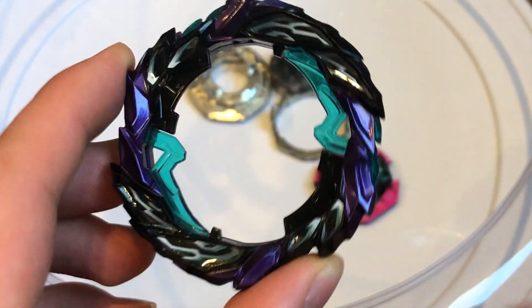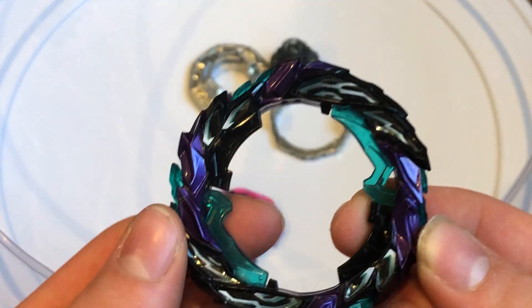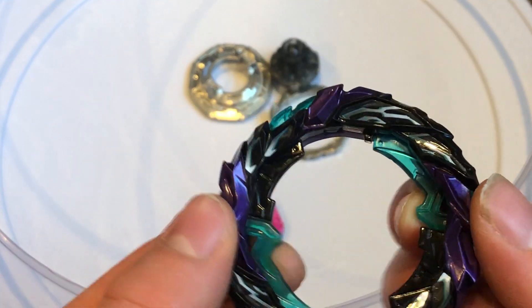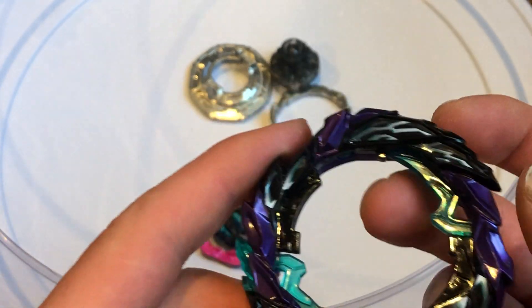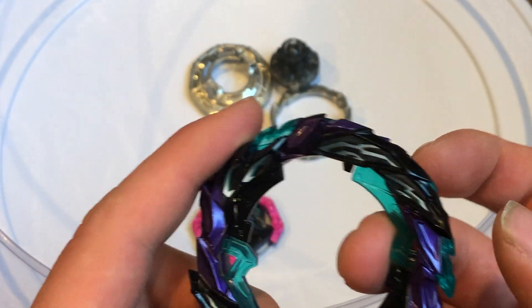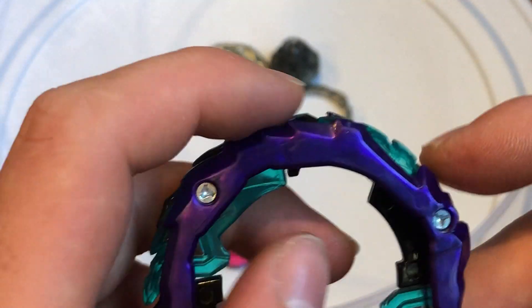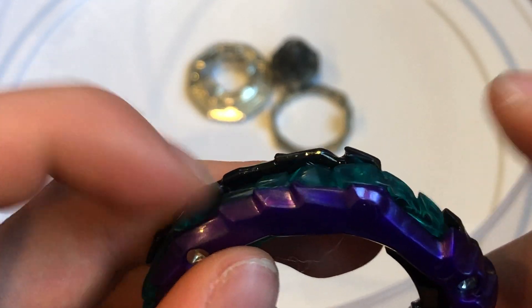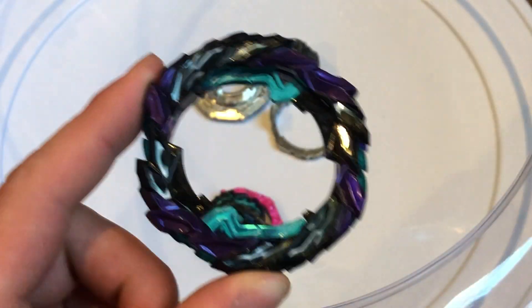Next up we have Roar — a left-spinning ring. This chip is left spin too, so you can only use it on left spin cores. The whole gimmick is as it gets closer to bursting, it hits here and then it becomes a perfect circle. Also, these pieces here are actually two different pieces — they kind of flex, which is cool. Maybe they're connected by some sort of screw or piece, but I'm not entirely sure. So that there is Roar.